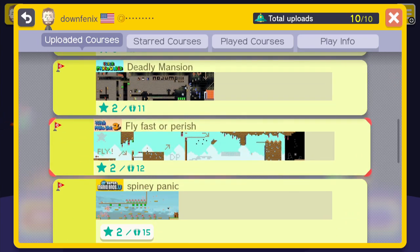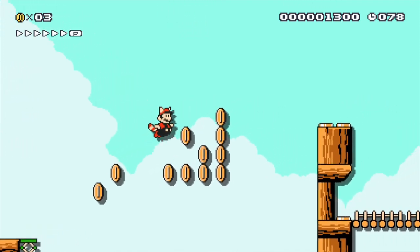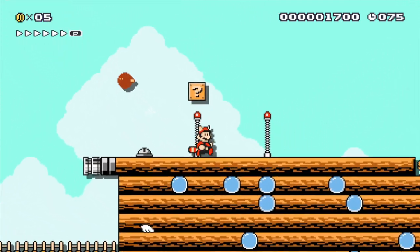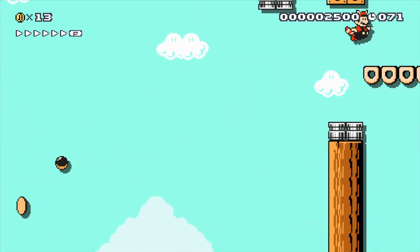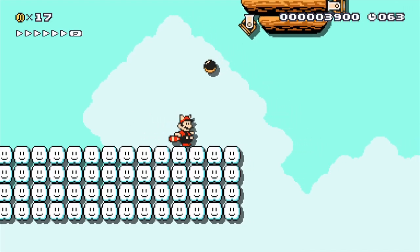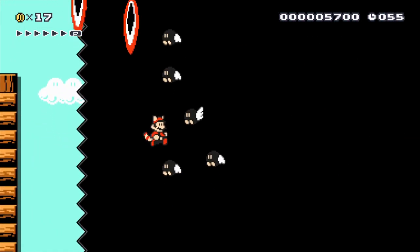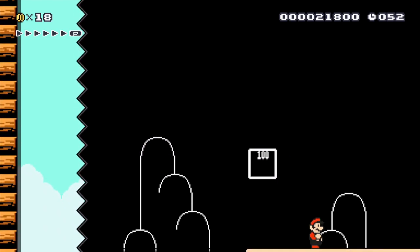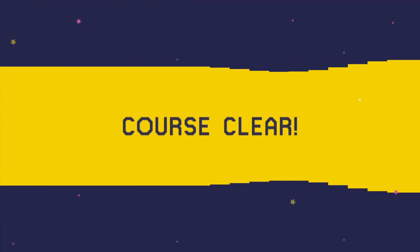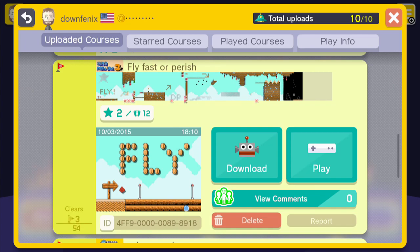Now we're going to start to get to some more serious levels here. Fly Fast or Perish - it's a classic airship type level that goes really fast. It's pretty self-explanatory - you got to run, then fly when you can, follow these directions kind of loosely so that you can make it just fine. Pretty simple little level. Yes Casey, I thought it was pretty fun. I guess I could have made it slightly longer, but I thought the length was good.